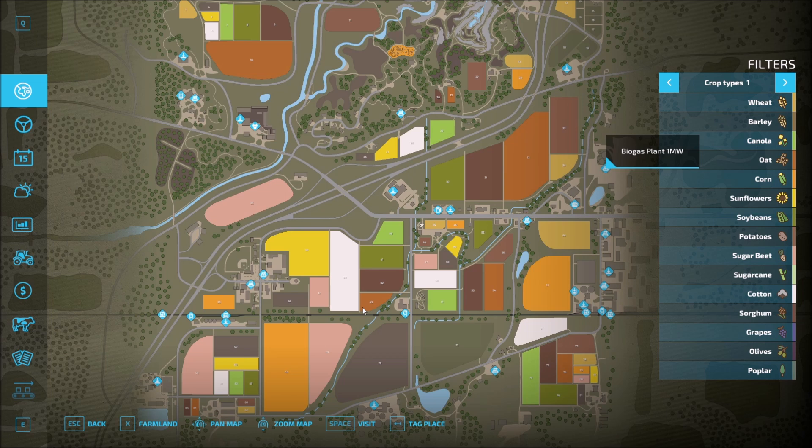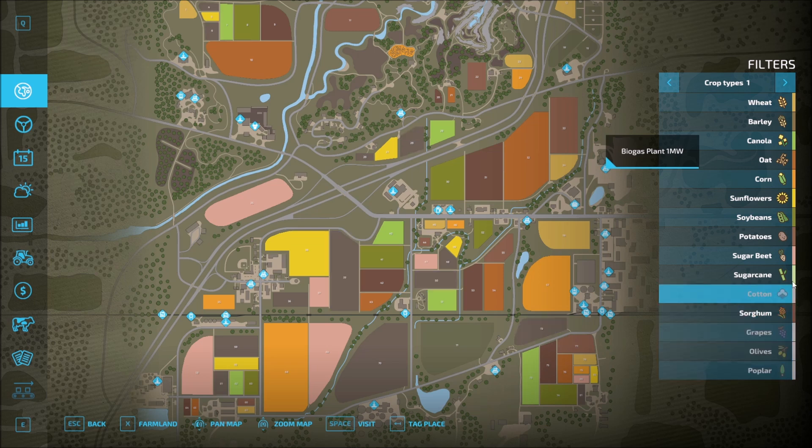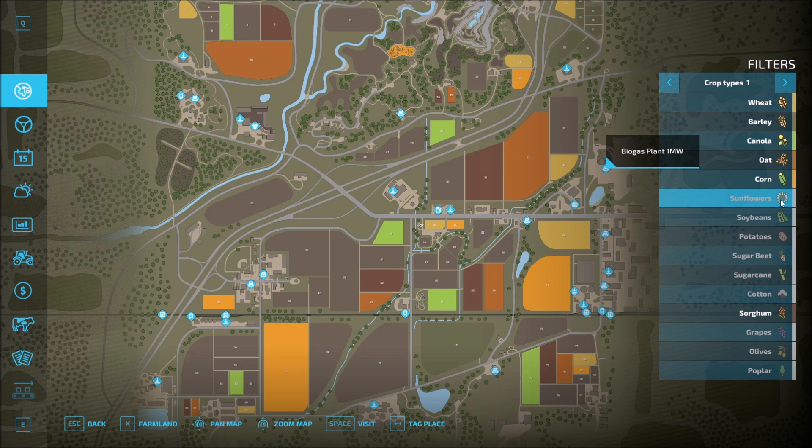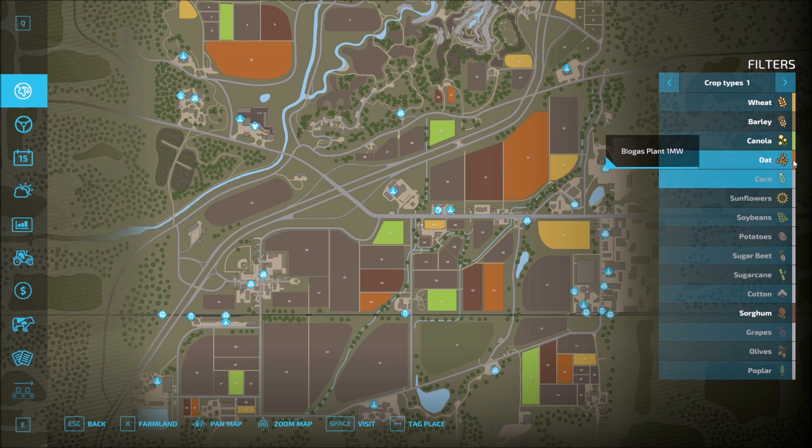So now we need to decide where do we want to start. If we're going to deal with grains, then we're going to get rid of trees, olives, grapes — sorghum we can leave — cotton, sugarcane, beets, potatoes, soybeans, sunflowers — we're going to turn off all of these, at least for the time being. Oats I'm going to turn off because they really don't go through the same production chain through the grain mill.